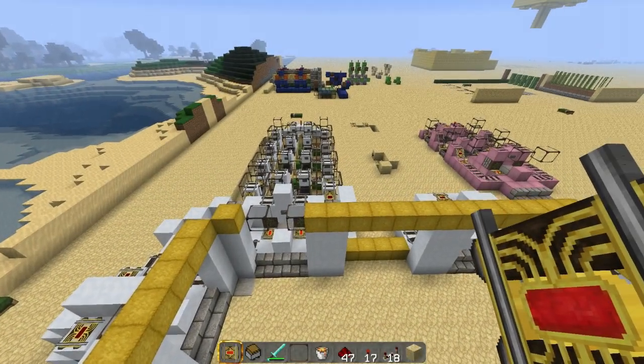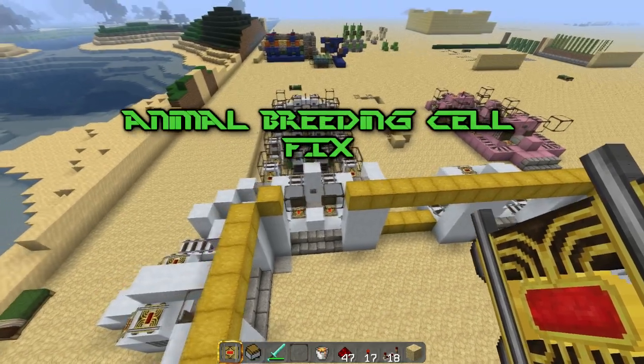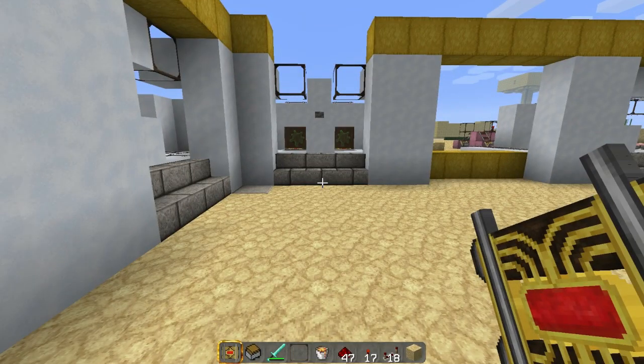Hey guys, MCCrawl here and I've got another fix for you guys. My breeding machine is finally fixed. Someone recently showed me some redstone wiring for it — it was very conservative on the redstone itself but wasn't very compact. I kind of took what he had and what I was doing and mushed them together, and realized I'm a moron. I found a really quick fix after butchering the bottom of it.